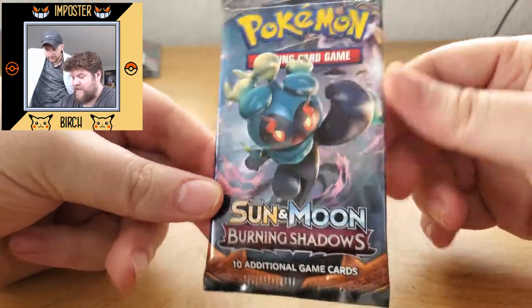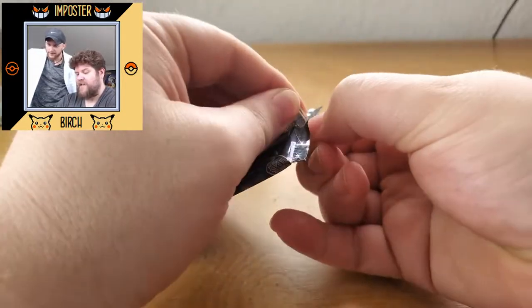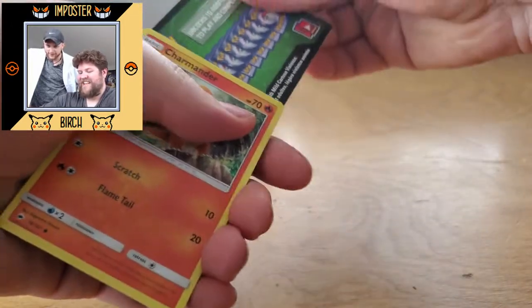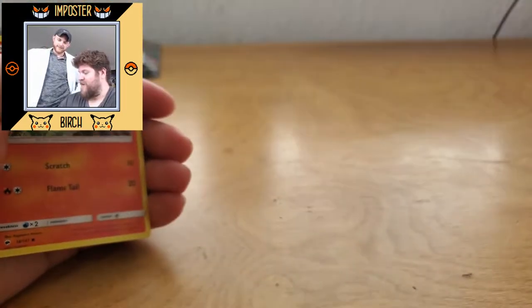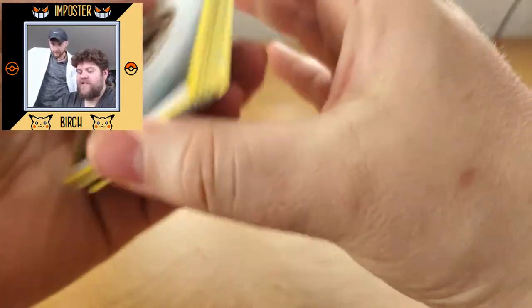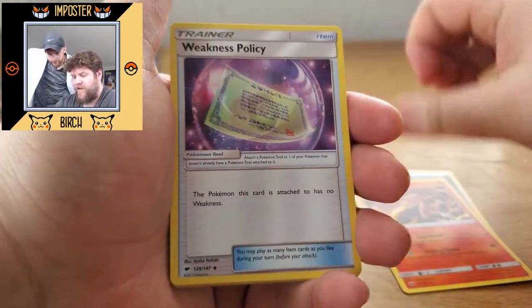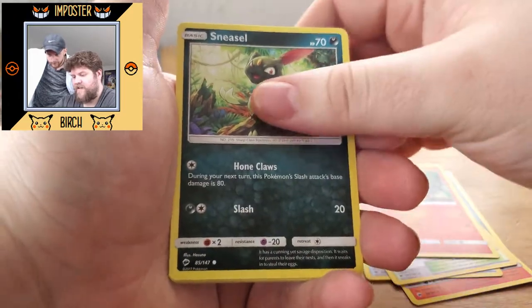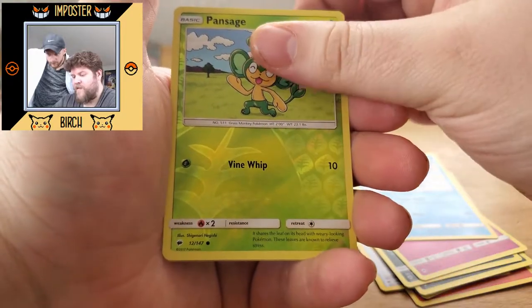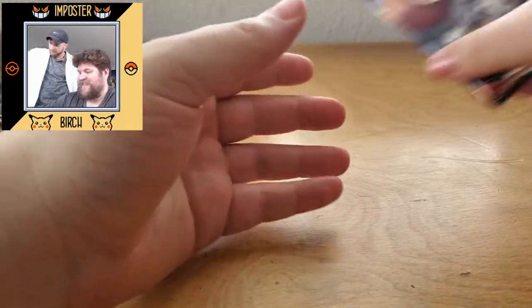We got ourselves a Marshadow Burning Shadows pack. Let's see if the old Marshadow is good to us today. I'm all pumped up now. I spoiled myself — solid green. If you guys are collecting the codes, you can still get something good. We got a Steel Energy, Heatmor, Weakness Policy, Potown, Charmander, Sneasel, Alolan Grimer, Ralts, Alolan Vulpix, Reverse Pansage, and a regular rare Electros.